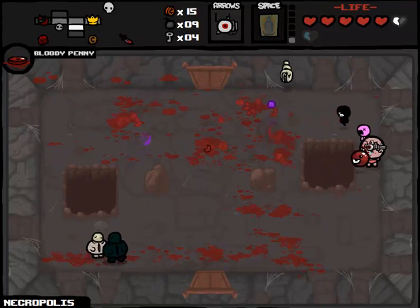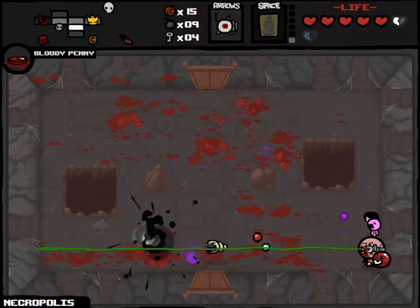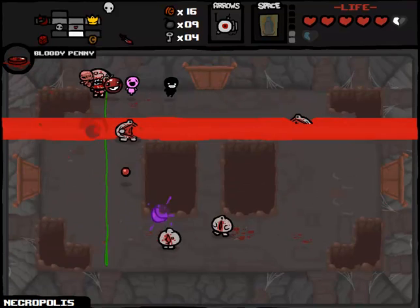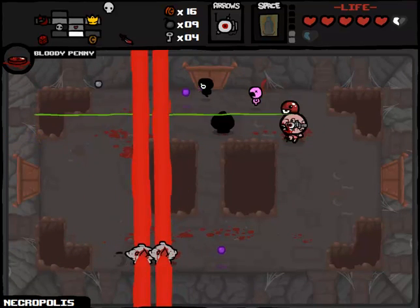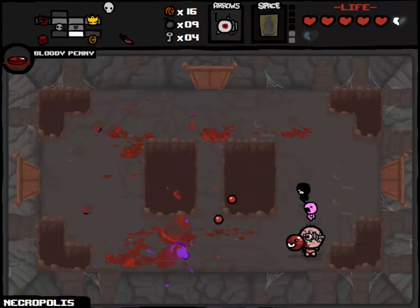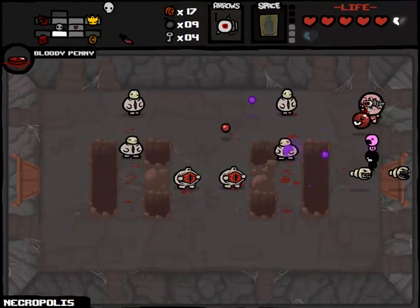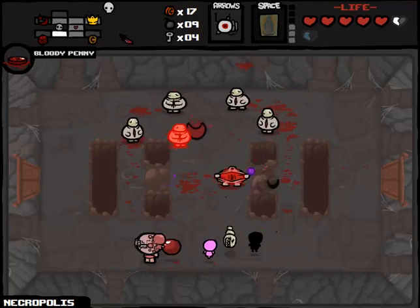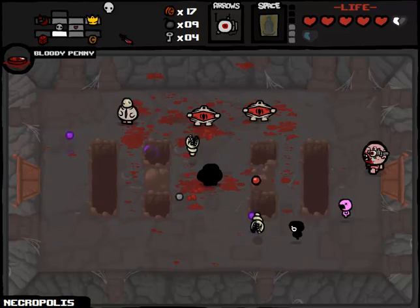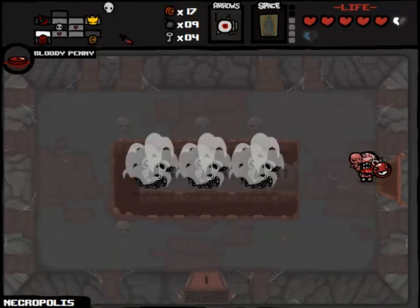We also have poison laser damage now - a combination of descriptors I never thought I would say in my entire life. We got green lightsaber here. It doesn't appear like I'm doing as much damage as I thought, but I might just be aiming very poorly. Getting some more red hearts. There is an arcade there - I would love to earn another HP upgrade however I can. This is actually a pretty solid suite of items. We've got good familiars and we're obviously going to be fighting mom on this floor.